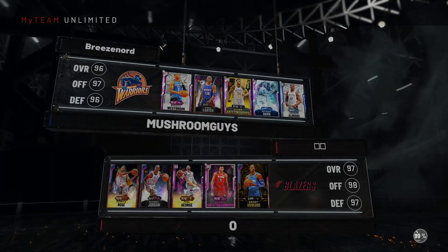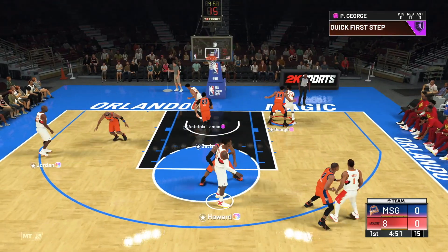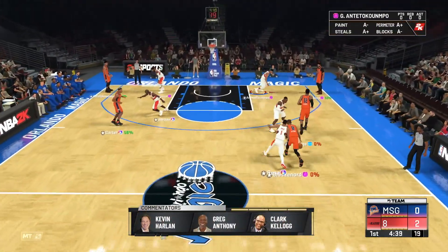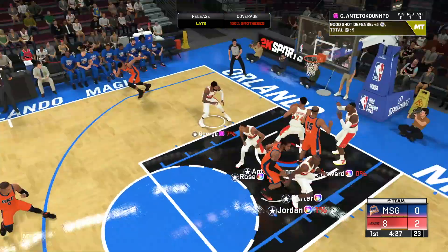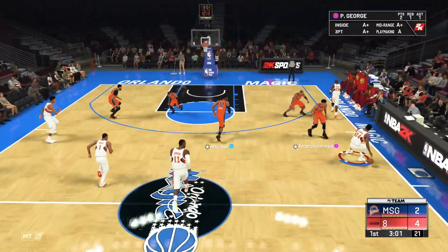We're playing against a slightly — but not much — easier matchup. Giannis might actually be a more difficult matchup to score on than TMac because he's got Clamps. As a team this is going to be just as difficult, especially since this guy Royce is obviously grinding the game. We'll be fine. Let's start off getting the ball into PG's hands and see what he can do. Paul George hits an easy fadeaway to start the game. We've got to play our style — if I'm not full-court pressing and I let people play a half-court offense I'm going to struggle.